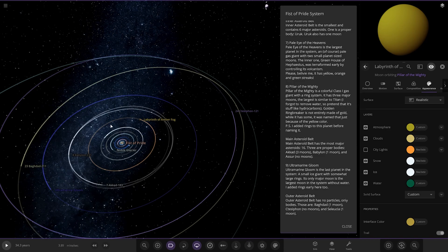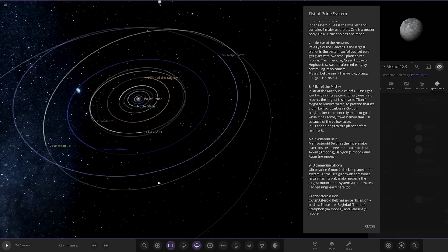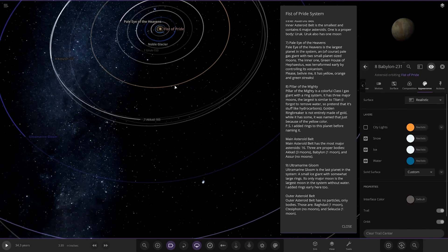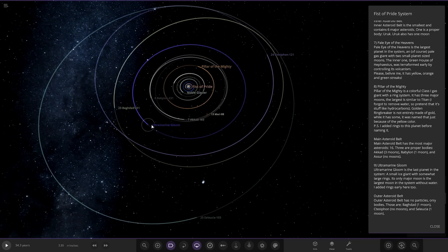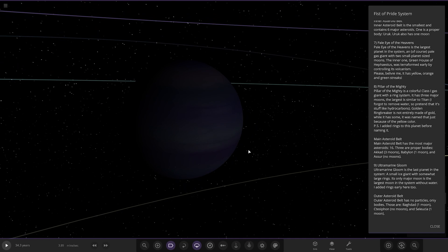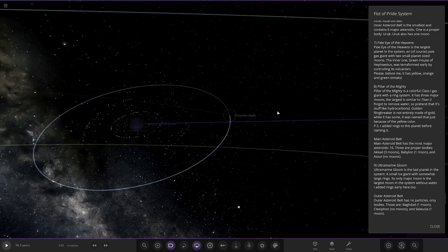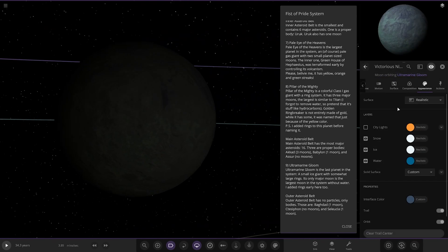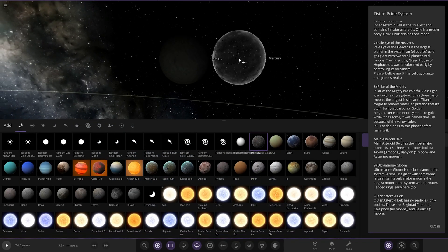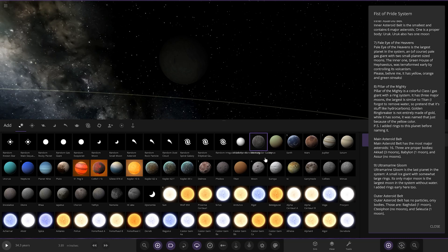Then it's the main asteroid belt — the asteroid belts look like they've been removed, I can't see much there. The main asteroid belt has three major bodies: Akkad, Babylon, and Asur. These are all small minor objects. Next up, we have Ultramarine Gloom — the last planet in the system. A small ice giant with somewhat large rings. Its only major moon, Victorious Night, is the largest moon in the system at 2.3 Earth radii. To put that in comparison, it looks like a Callisto sort of size — a little smaller than Callisto, bigger than Io. Pretty large moon — in fact it's bigger than our Moon.